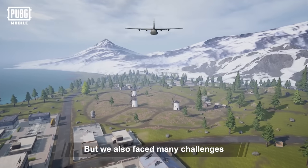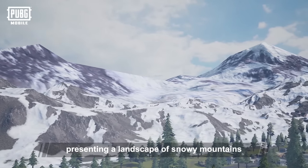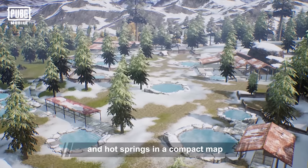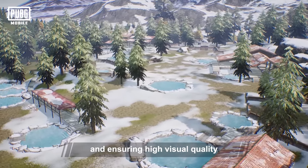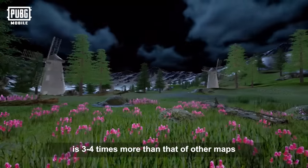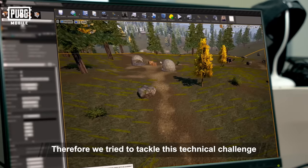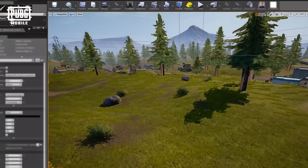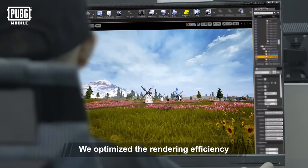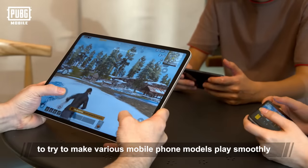But we also faced many challenges. For example, presenting a landscape of snowy mountains, dormant volcano, lupenfelt, waterfalls, and hot springs in a compact map while ensuring high visual quality. The use of image textures is 3 to 4 times more than that of other maps. We didn't want players facing freezing issues because of overly detailed images, so we tried to tackle this technical challenge. We tested various models and selected the color saturation that satisfied most players, and optimized the rendering efficiency and frame rate of vegetation to make various mobile phone models play smoothly.